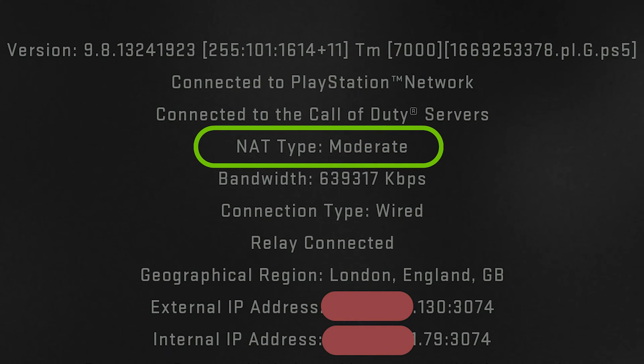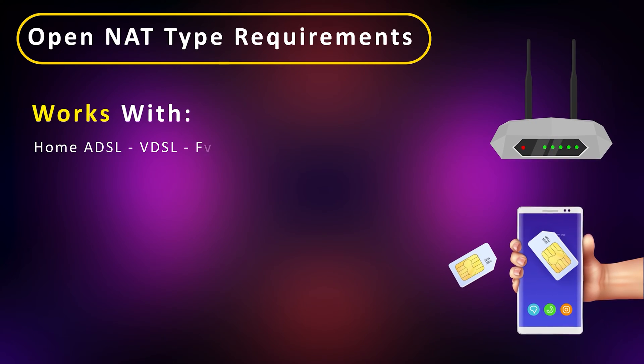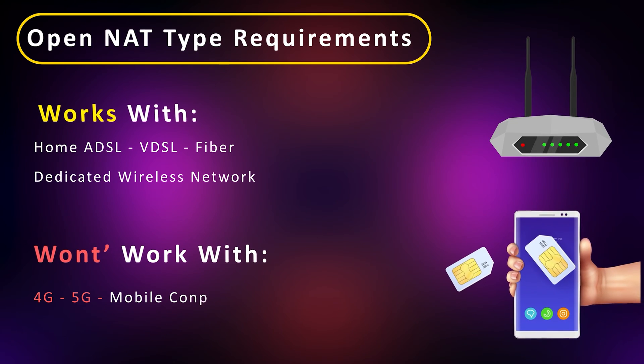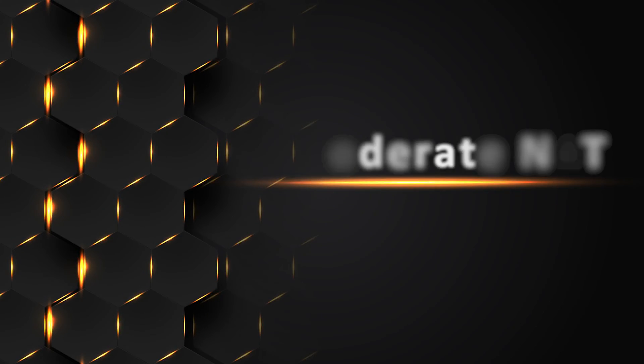Whether you have a strict NAT or moderate NAT in Call of Duty Warzone 2 and Modern Warfare 2, I will show you how to change that to open NAT type. Step 1: internet connection. If you are using any kind of house connection like ADSL, VDSL, fiber, dedicated, or wireless network, you can quickly get open NAT type in Call of Duty. But if you are using a 4G or 5G mobile connection, you can only get moderate NAT type and not open.